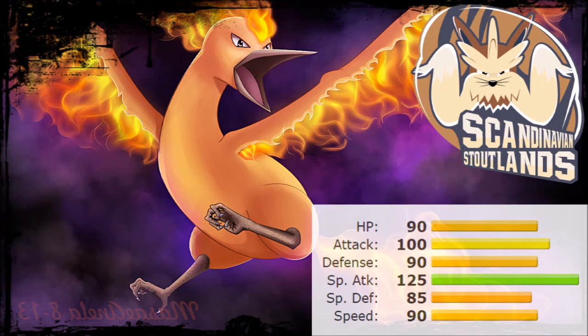The next pick is Moltres. Since I had two Rapid Spinners I felt I could go here. Moltres has something new this generation with Burn Out, making it a bit more defensively oriented, though it can still be used offensively. It also gets the Z-Move version of Solar Beam — Bloom Doom — which is stronger than the standard version. With Hurricane and Fire Blast, a 125 Special Attack, and that fire and flying combination, Moltres is going to be very viable, especially for specific matchups.